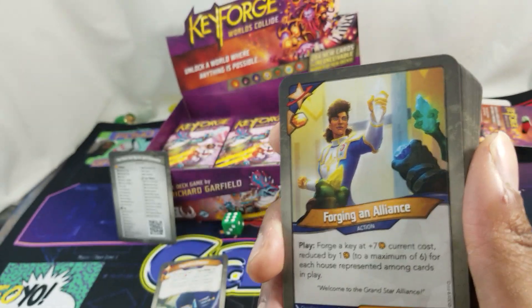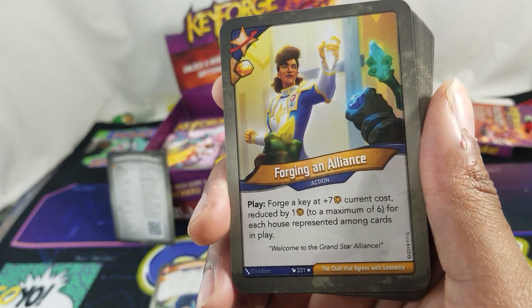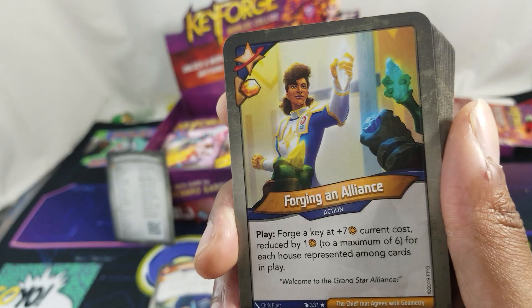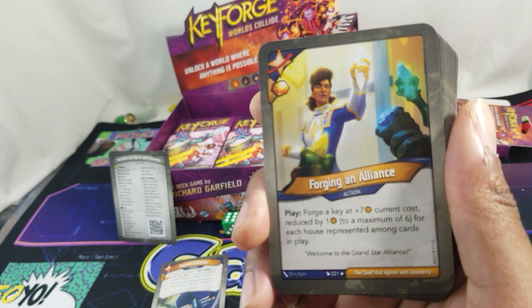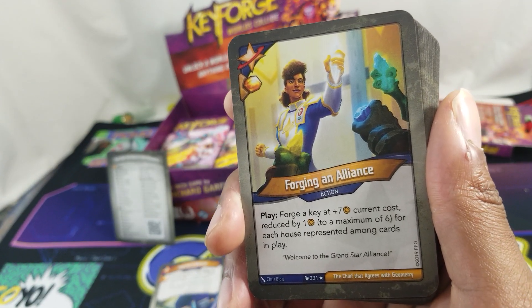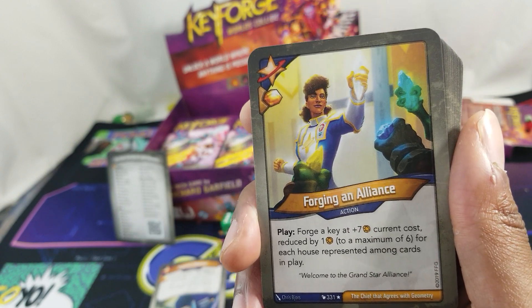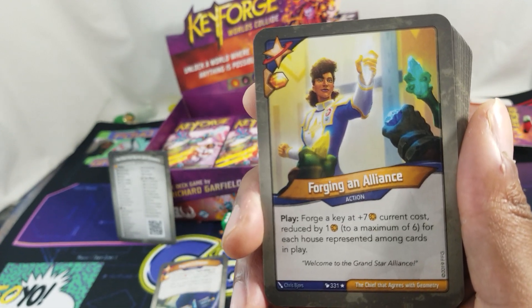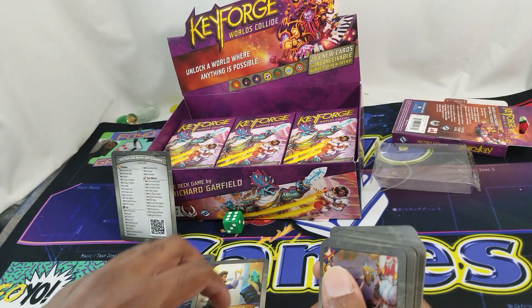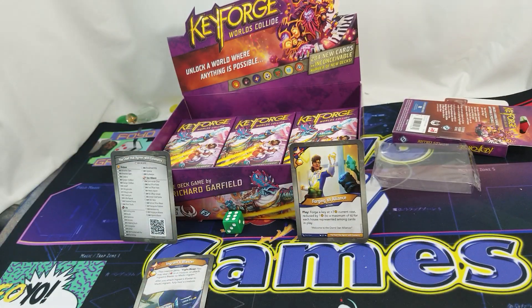Forging in Alliance, with the pip. Action: forge a key at seven plus current cost, reduced by one to a maximum of six, for each house represented among cards in play. So under ideal conditions you could get the key for plus one — that's rare, so just wait till every house is out there.